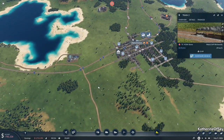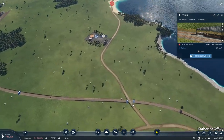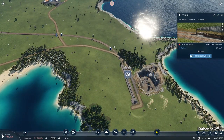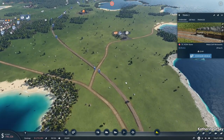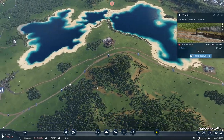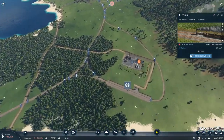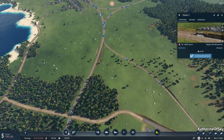Oh man. Okay, so for future reference, if that ever happens, you should probably reload a save. And I probably should do that because otherwise it's going to muck up our details. But I can just sell this train, the one that should be waiting here. Where is the one that should be waiting there?